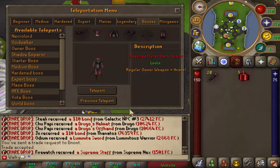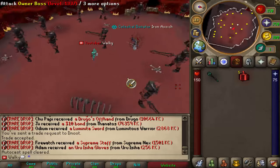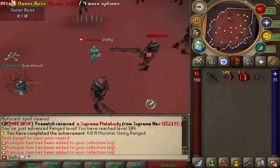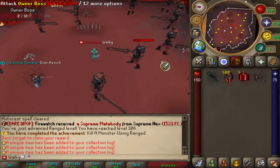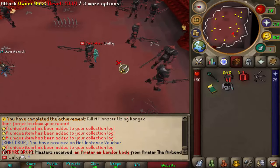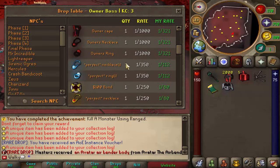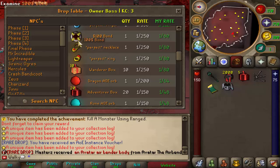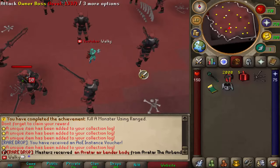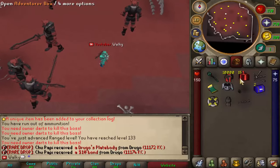Next we're going to throw some owner dart tea we got from a goodie bag, and hopefully we'll get spooned. In order to kill these owner bosses you need this dart, and you can get yourself owner items which are absolutely OP. Drop rate is about one in a thousand, not too bad. I'd be happy with a dragon item or some perfect pieces — any upgrade would be appreciated. After killing 20 of those, nothing at base, but it's fine.